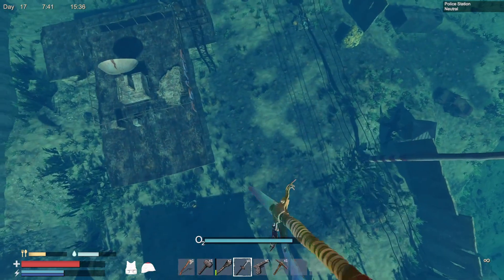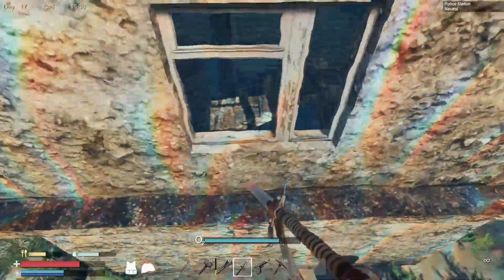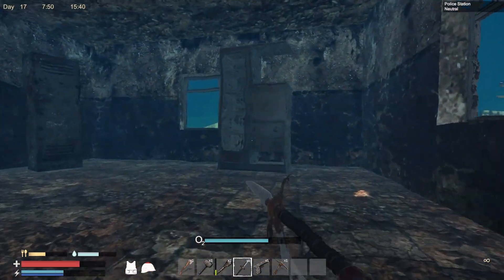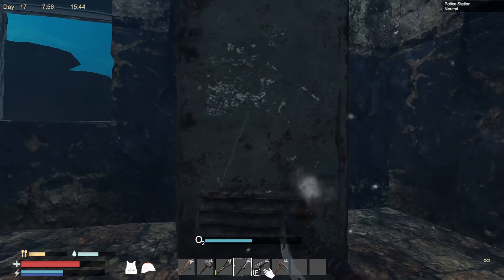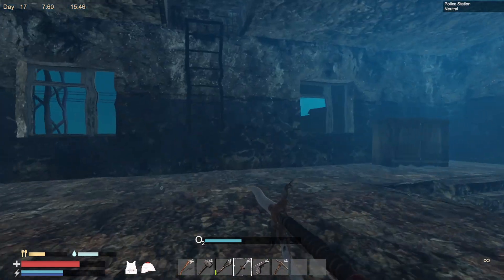Have we searched this whole building? I don't think we have. Something to break — what have we got in there? Ammo and a broken army vest. We've already got one of those so we'll leave that for the moment. Just clothes in there.